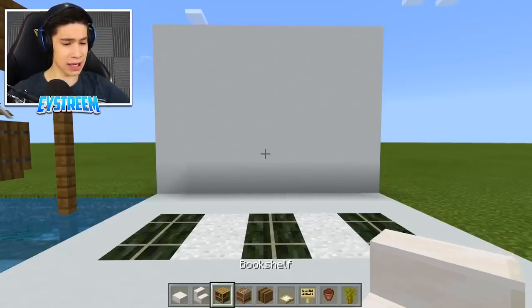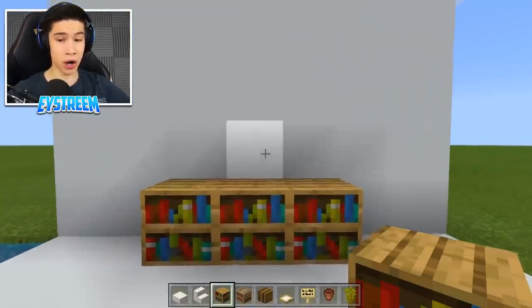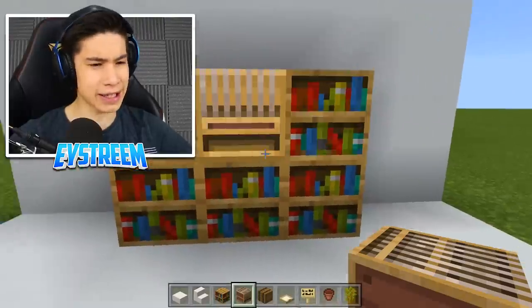The first thing we're going to do is grab our bookshelves and place one, two, three. Then place one, two on either side. And in the center, we're going to place a loom.